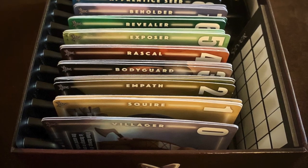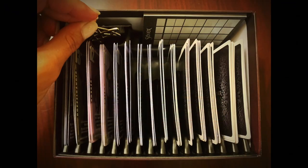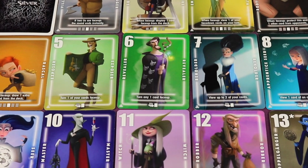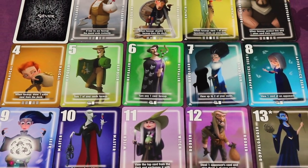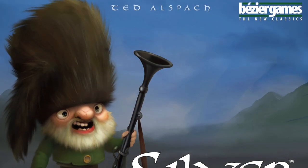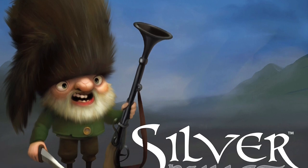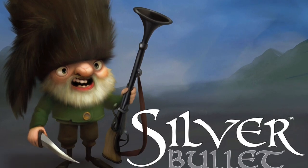The box contains an amazing game tray insert that organizes the cards and has a pocket for the Silver Amulet and Scorepad. Silver is for two to four players and is the first in a series of Silver games, each with all new cards and abilities. Silver Bullet will be out in Q4 of 2019, and all new Silver games can be played on their own or combined with other Silver games.